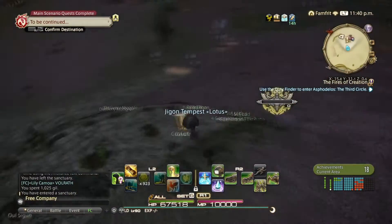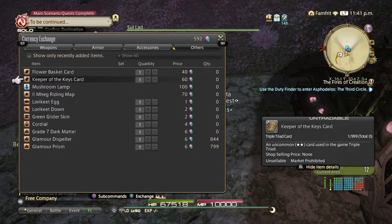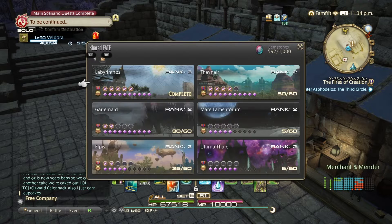Each zone has them, starting from Shadowbringers to Endwalker. So if you're maxed out on your gems and you can't buy the vultures right now, go back to Shadowbringers — buy some furniture, buy some music, deck yourself out.